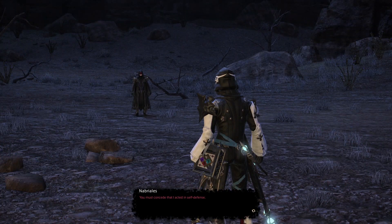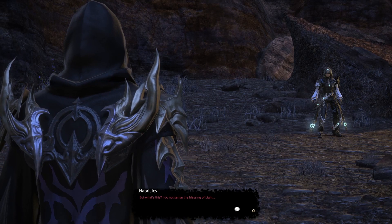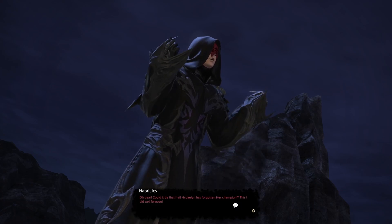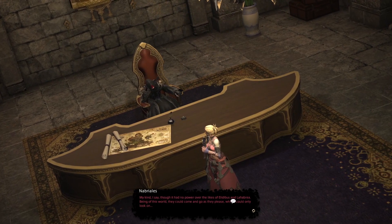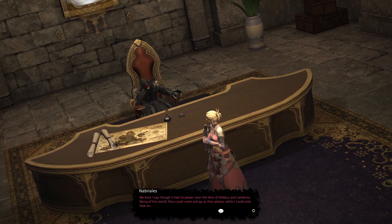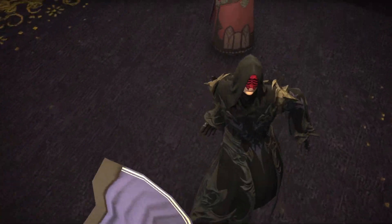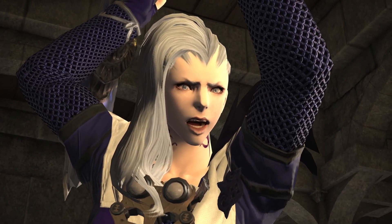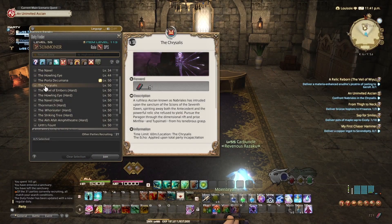An Ascian came by while we were trying to siphon some Aether into our new crystal to imprison the Ascian. He apparently doesn't notice that the blessing of light is no longer with me — this could be dangerous. Immediately going back to Minfilia where she encountered the Ascian already. We were unable to get the Ascian out of this place since our blessing of light is gone. Moenbryda did try to stop the Ascian but got obliterated — by Minfilia, she had no chance.